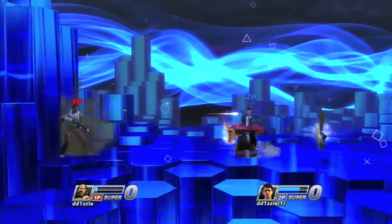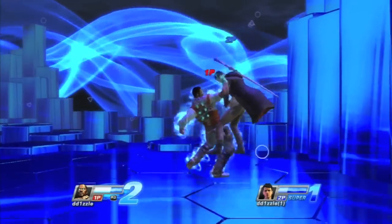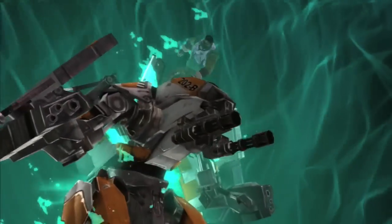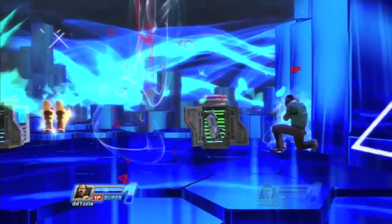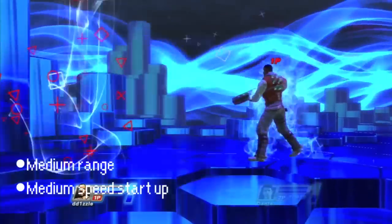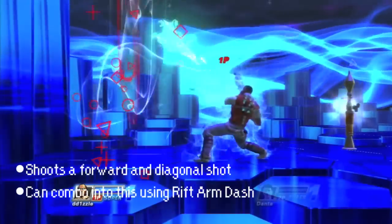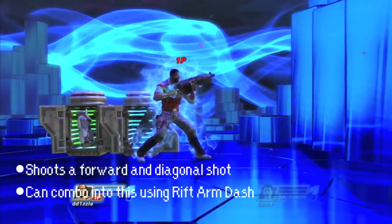Emmett's supers are: Riff Shot, Riff Bomb, and the Hawk. Emmett's level 1 super is probably the coolest technically. If you have the standard loadout, it shoots a mid-range blast with a medium speed startup. If you have the shotgun, it shoots one blast forward and a short-range anti-air blast up and diagonal.